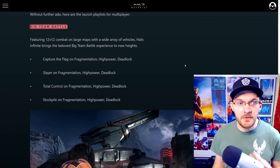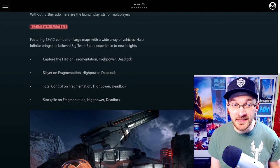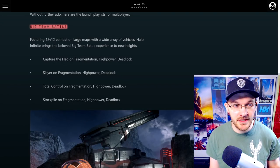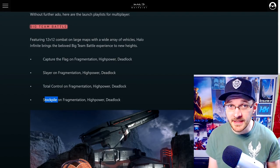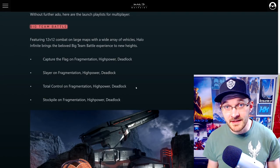Out of these maps, the ones available for Big Team Battle are Fragmentation, High Power, and Deadlock. You'll be able to play CTF, Slayer, Strongholds, and Stockpile — which I don't think we had a chance to play in the flight. So that gives us three BTB maps out of the 10.